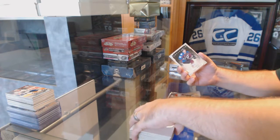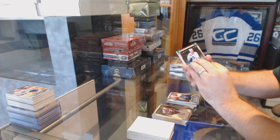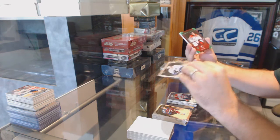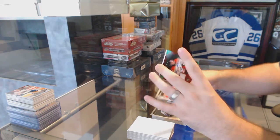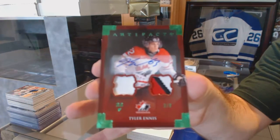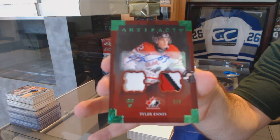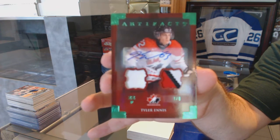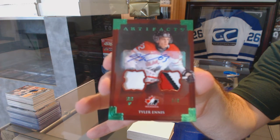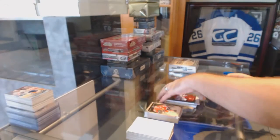We did not get the auto. Emerald, Team Canada, number 3 of 8, Jersey Patch Auto for the Buffalo Sabres, Tyler Ennis, 3 of 8.